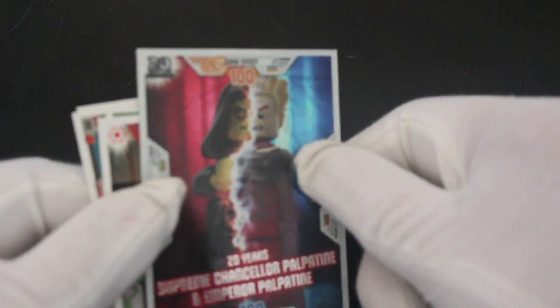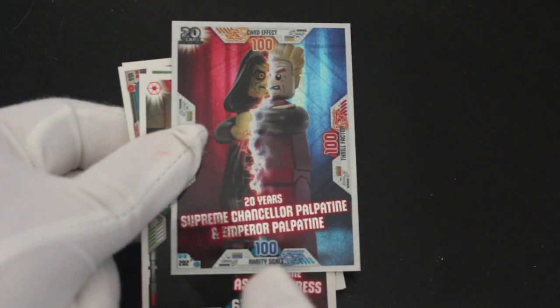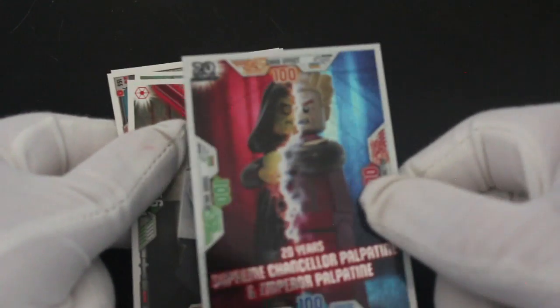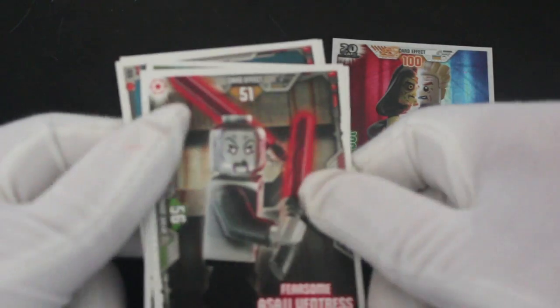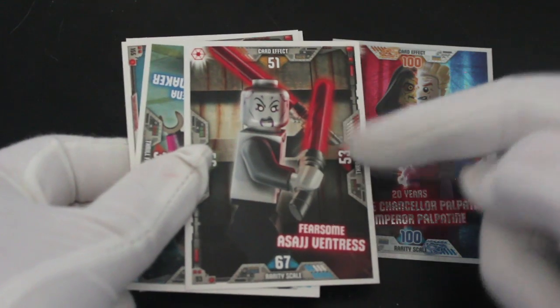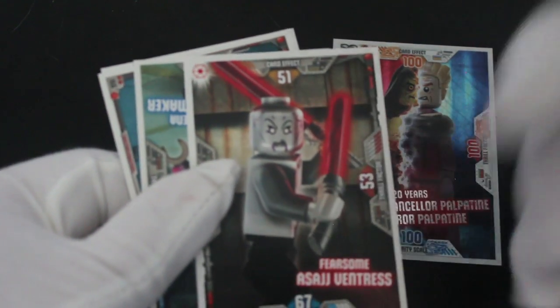Oh, what's this — 20 Years, Supreme Chancellor Palpatine and Emperor Palpatine. Wow, I like it! There you go. Do you like that card? And Asajj Ventress — that's like a Sith Lord, isn't it.